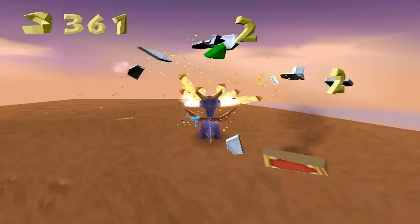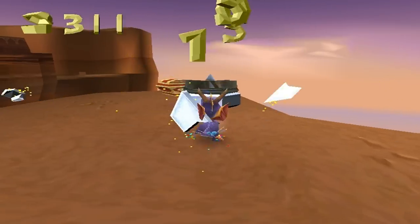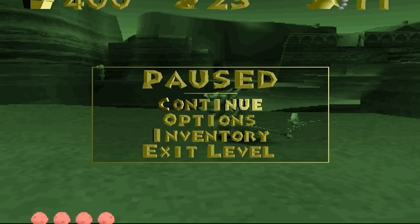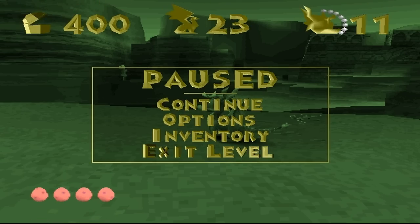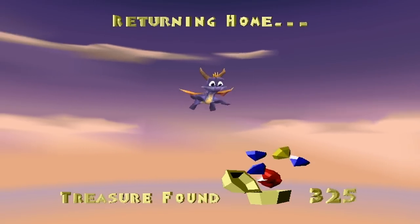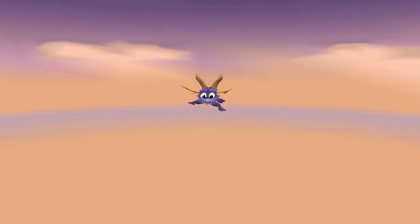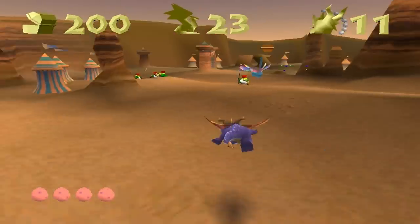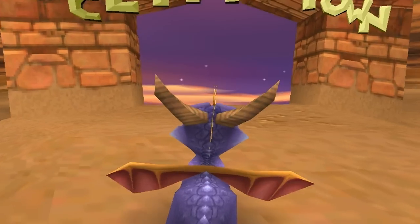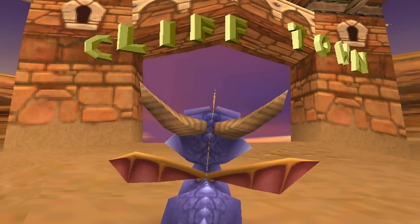Now we're gliding over there — it feels like you're going to fall down into that hole, but you don't have to worry, you just need to jump from the end of the ledge. Alright, we've got everything — 100 percent, all the gems, all the dragons, one egg. We're ready to go to the next level. In the next part we're going to Cliff Town, so I'll see you then!